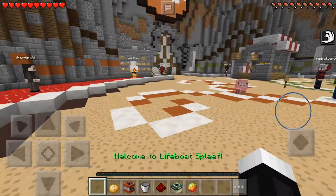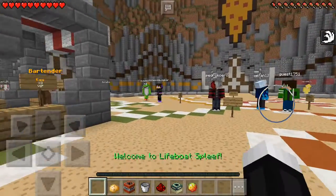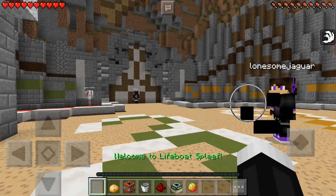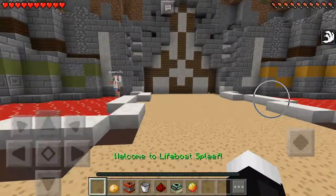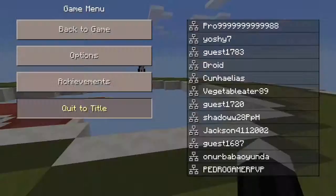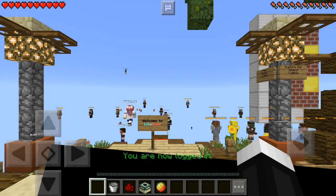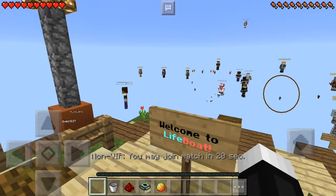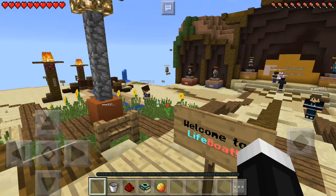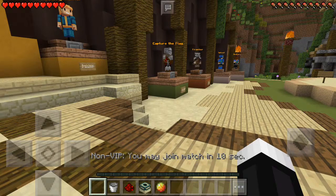If you want to play another game, you just do the same thing — look at the IP under it, take a picture if you want to, and type it in as the IP address, because that will connect you to that game server. It's pretty complicated for Minecraft Pocket Edition to have a ton of games on one server, and it has a ton of games.